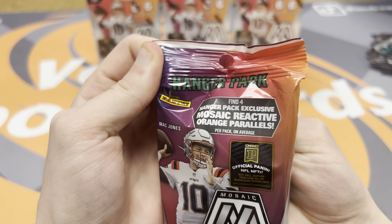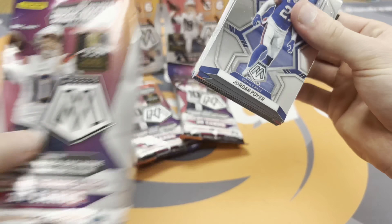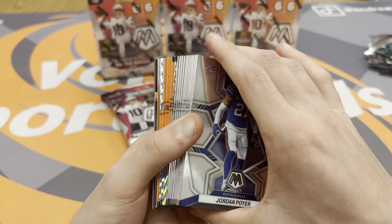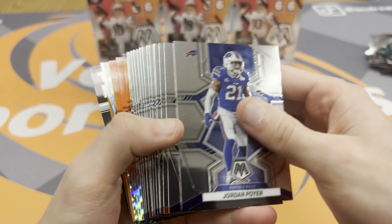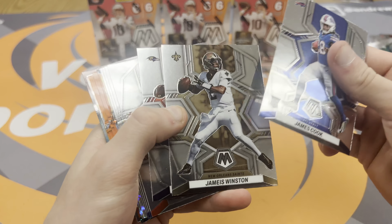They changed the hangers from last year — I'm honestly really disappointed. It's just these cellophane packs with no actual box to keep them safe. But you're looking for the same orange reactives as in the past three years, and I think they actually look way better this year. Moving through all the base in the beginning, we get some rookies.